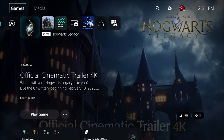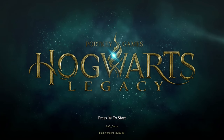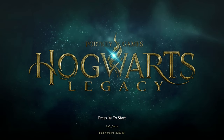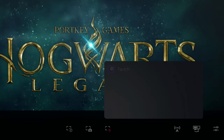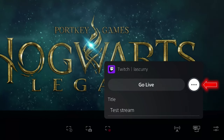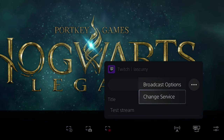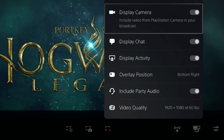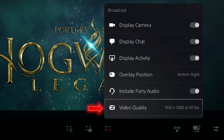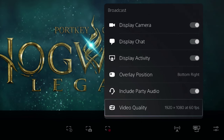Once you've got everything connected, we're going to come to our PlayStation 5 and get ready to go live. The first thing you need to do is load a game — PlayStation does not allow you to live stream from the dashboard. Once you have a game open, hold the Create button on your controller; it's going to bring up a menu. Come to where it says Broadcast. If you have this set to YouTube, use the three little dots, hit Change Service, and select Twitch. Click the three little dots, go to Broadcast Options — this is super important — and make sure the video quality is set to 1920 by 1080 at 60 FPS for the best-looking stream on Facebook.